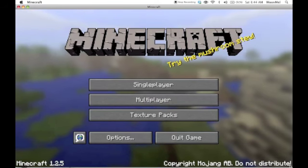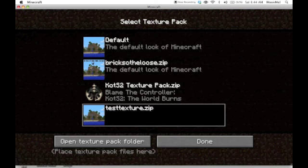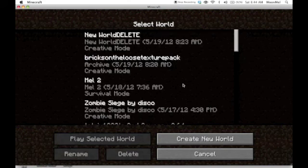Press on Texture Packs in Minecraft, and you should see 'Bricks on the Loose.' If it is faded, that means you did something wrong.